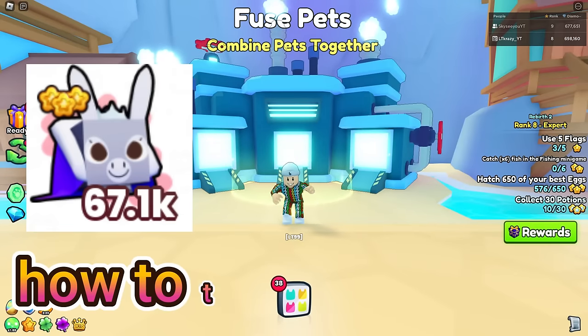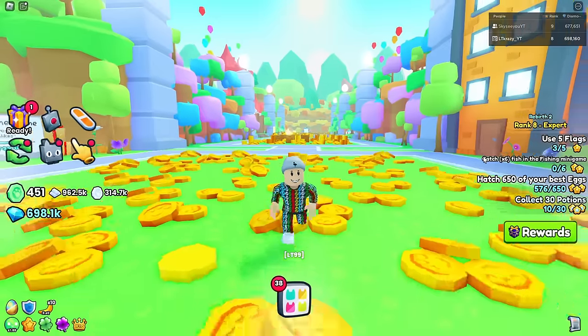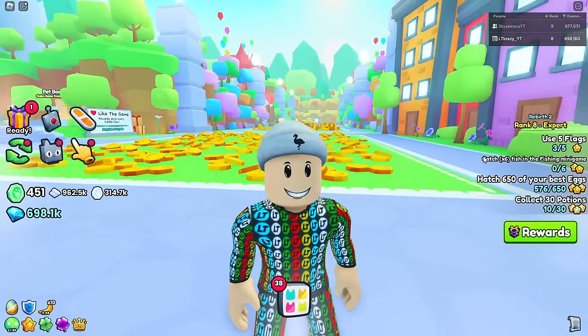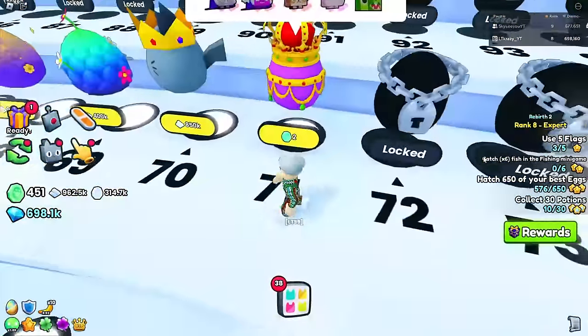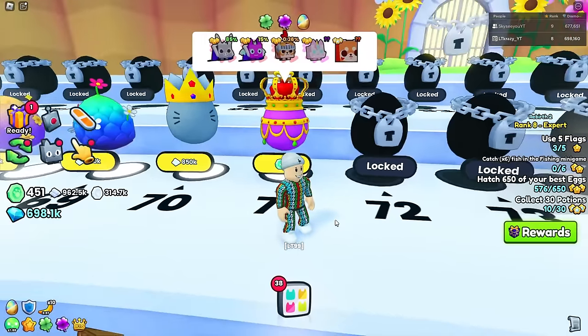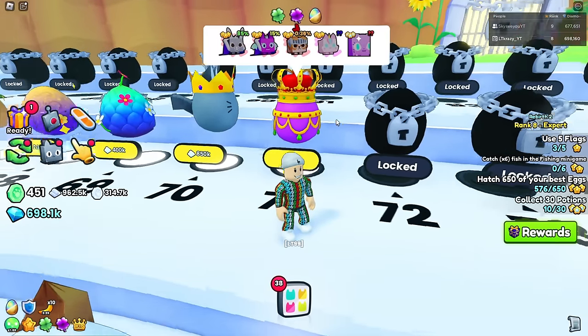In today's video I'm going to teach you guys how to turn these pets into these ones. There are a couple things you need to do for this fuse method. Step number one is to unlock the current best egg in the game, which right now is egg 71. This one costs around two emerald coins, so it's pretty expensive, but our goal is to get that pink unicorn-looking thing.